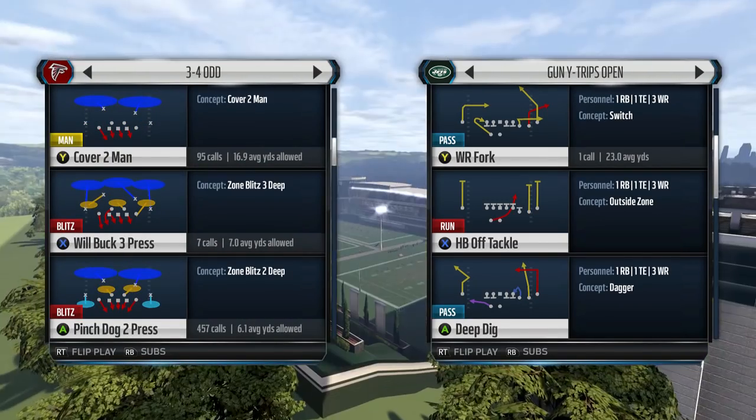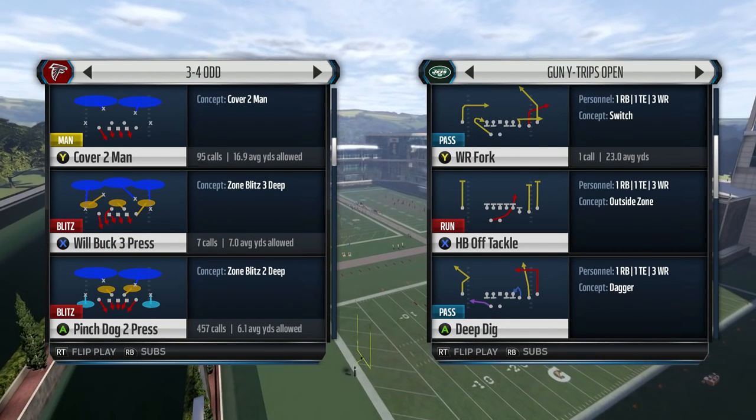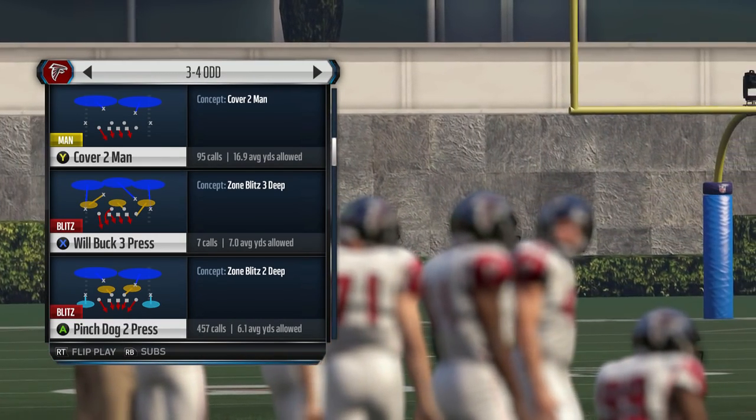I'm sure you guys have gotten carved up by these route combos — well, we're going to show you how to lock that down. You can use any type of Cover 2, but the play we're going to break down in this video, one of our favorite Cover 2s in Madden 16, is 3-4 Odd Pinch Dog 2 Press.